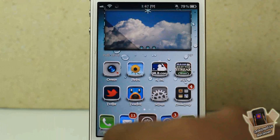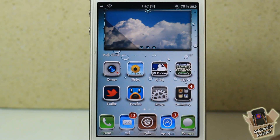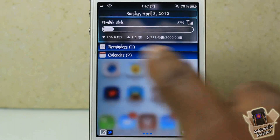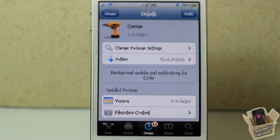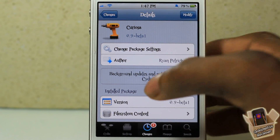I just started refreshing it and let's see if anything pops up. I don't think it's going to pop up because it already popped up. And as you can see, nothing popped up because it already showed me and I already cleared it out. But yeah, that's basically it — Curiosa allows you to get push notifications for Cydia so you don't have to keep checking Cydia every time you want to see what updates are available.